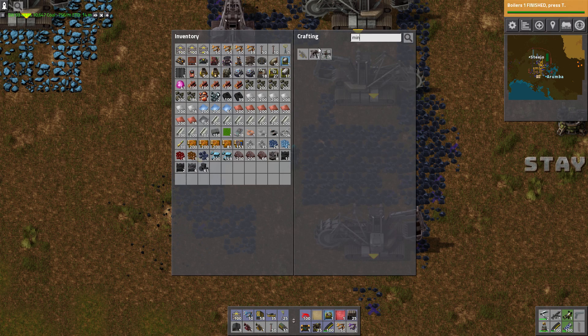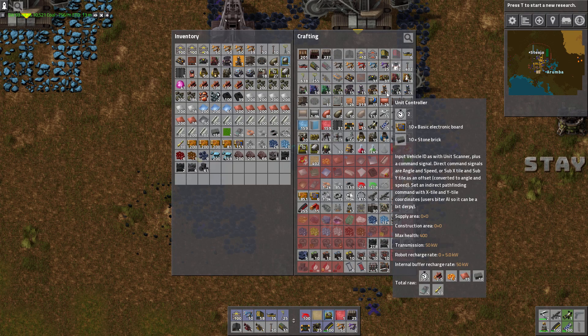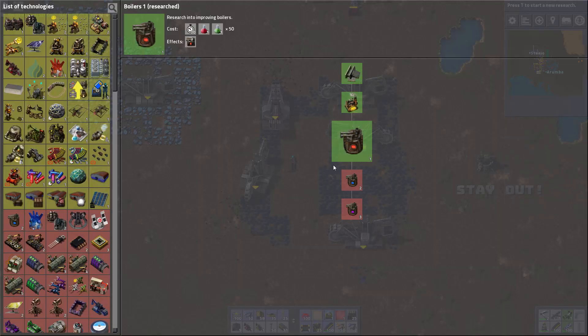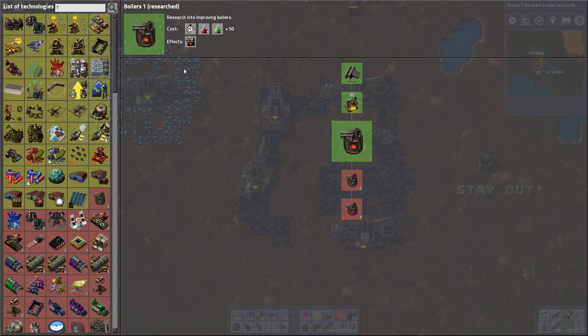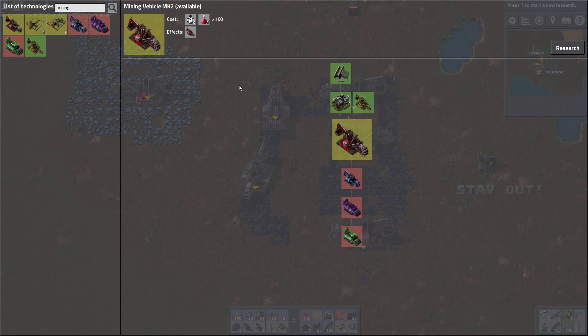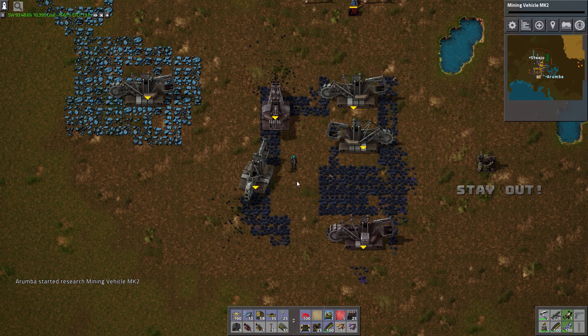So why the fuck is that doing that? Was there a change and we're no longer able to make Mining Vehicle Mark IIs? I don't know. Oh look at that — there was an update. You actually have to research the Mining Vehicle Mark II now. He gated it. Son of a gun.